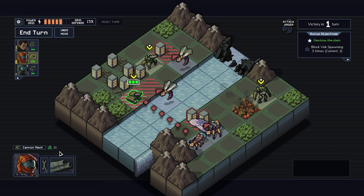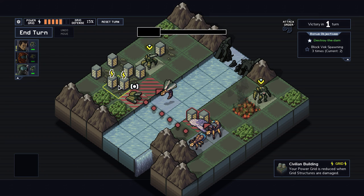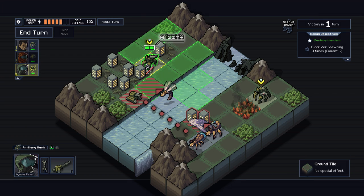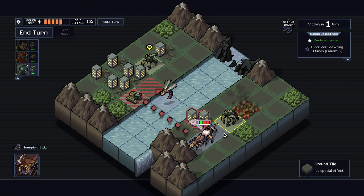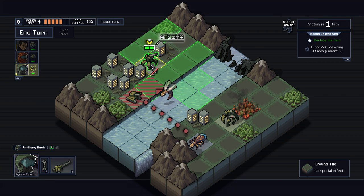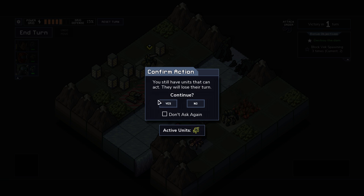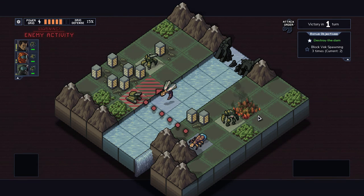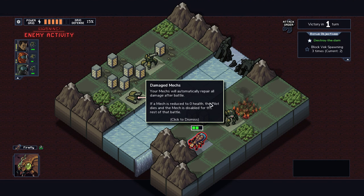Here's what I can do — go here and shoot that guy, so I'm now blocking the shot that's going to hit the buildings. The only thing I have to worry about now is this guy. I can get him. The last guy can't really do anything, so we can just skip our turn — none of the buildings are going to take damage. We didn't get the bonus objective though — my bad.